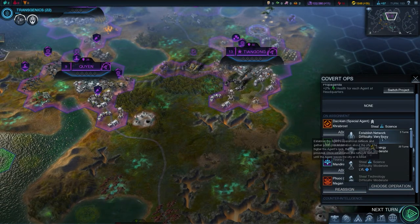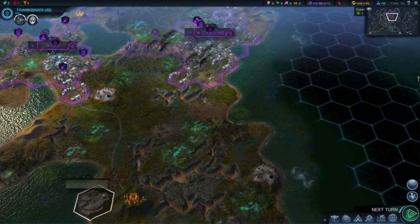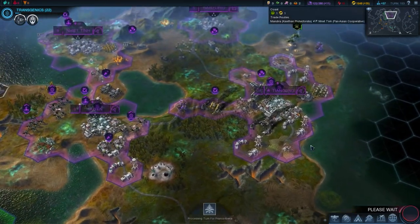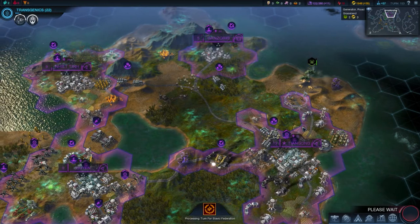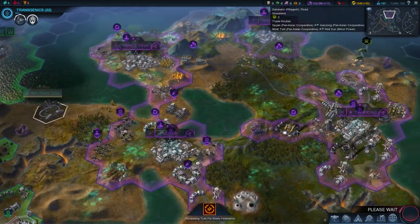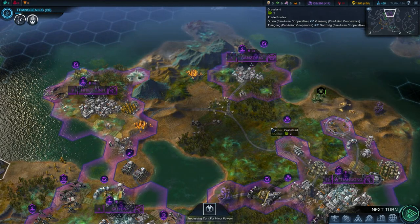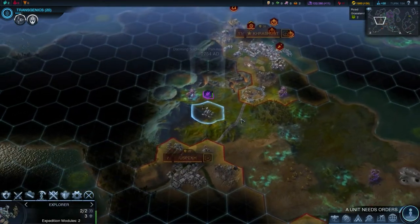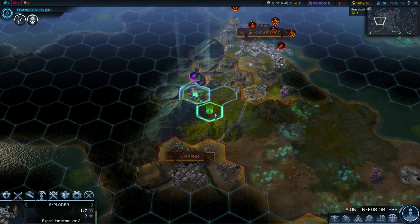One of my agents is going to try and establish a network. Next turn - we are going straight for transgenics for a gene smelter and the Promethean wonder. I wonder what all of that stuff does but that's the gamble I'm playing here, hopefully it's going to pay off. All of this trade is helping me as well.